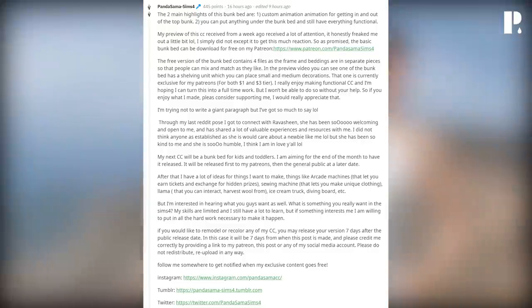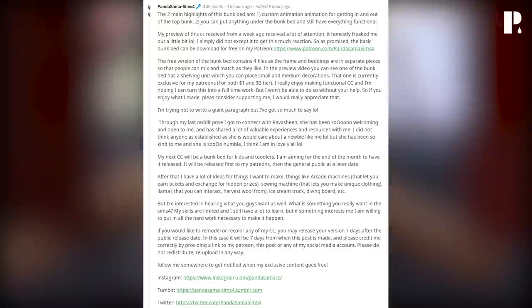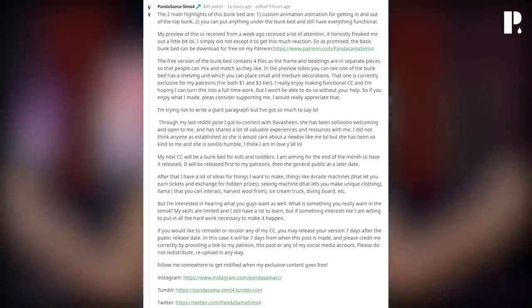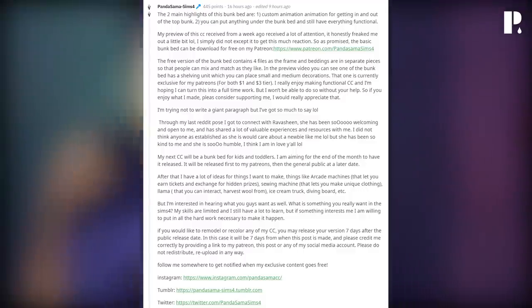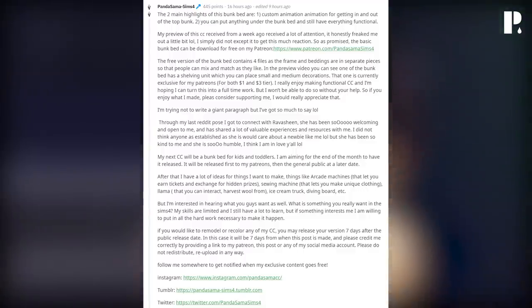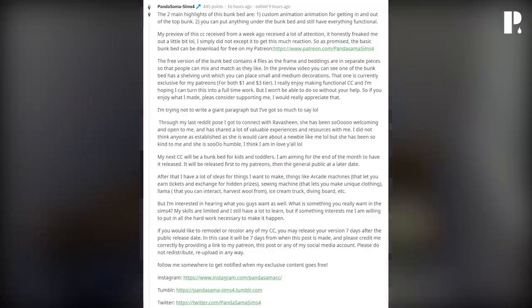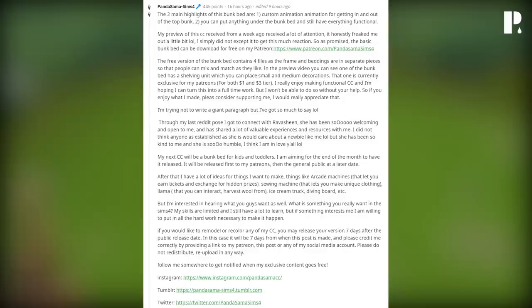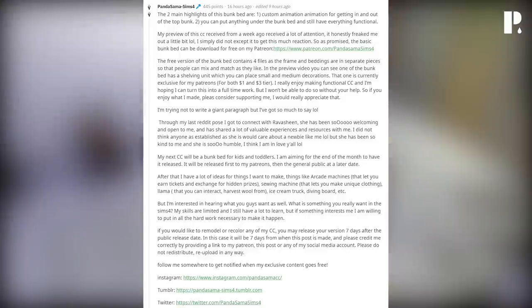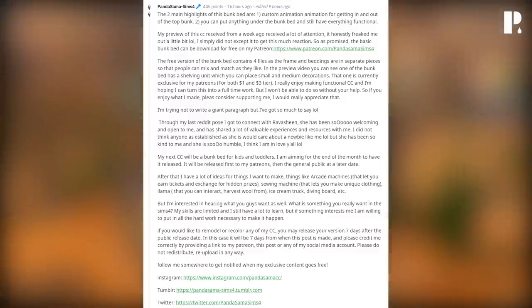The creator continues with future ideas: 'After the kids bunk bed, I have a lot of ideas — things like arcade machines that let you earn tickets in exchange for hidden prizes, sewing machines that let you make unique clothing, a llama you can interact with and harvest wool from, an ice cream truck, a diving board, and more.' Holy crap — EA hasn't got nothing on this creator! They're also interested in hearing what the community wants.